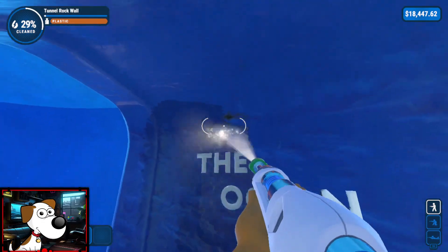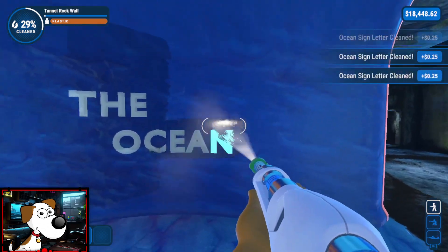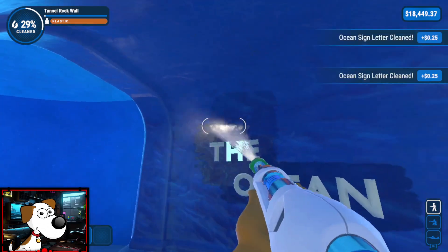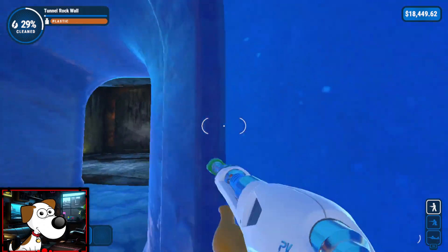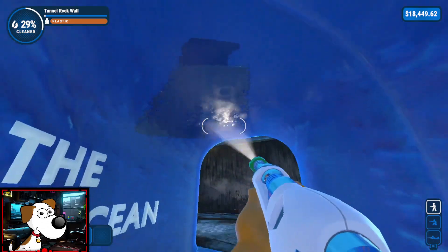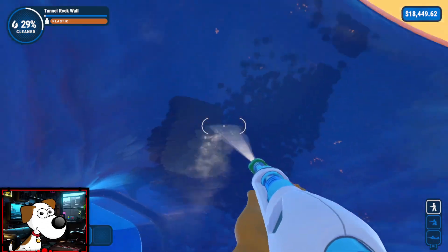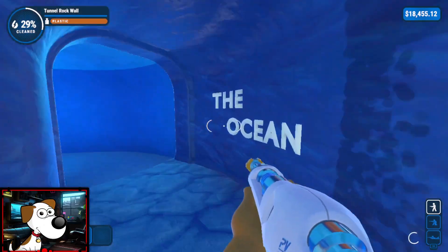Alright, we got the floor - we're just gonna work on the tunnel here, and the letters. Yep, the letters. Cool, I think I got them all. Now it's just the tunnel. There's some dirt on the ceiling here but I don't know how much it's gonna contribute to the progress. There we go. How fun - the ocean. This way.